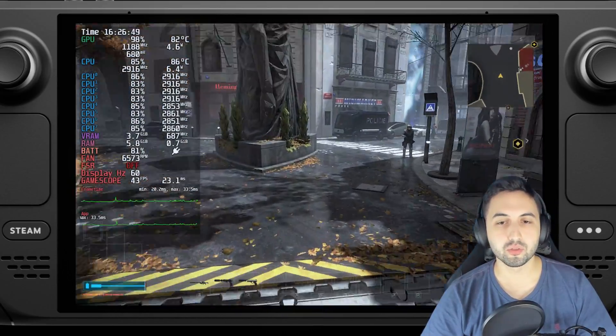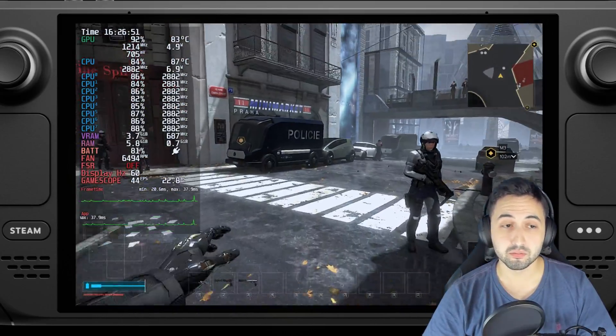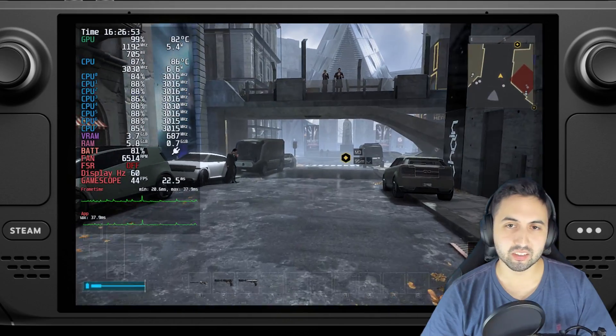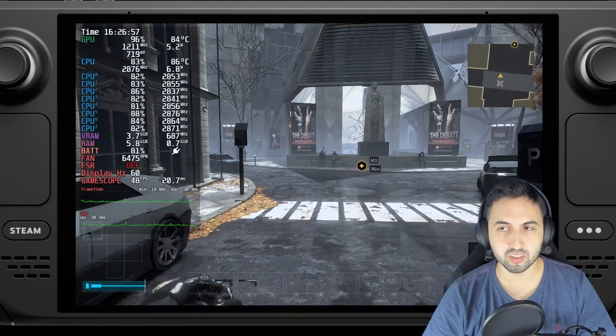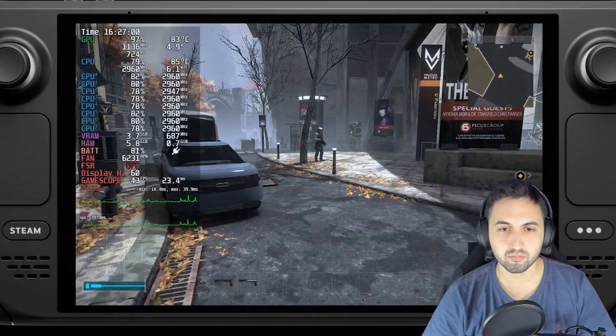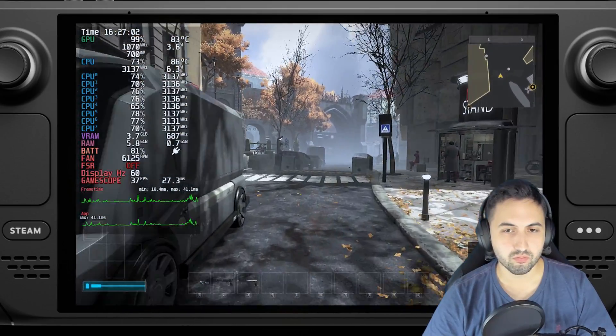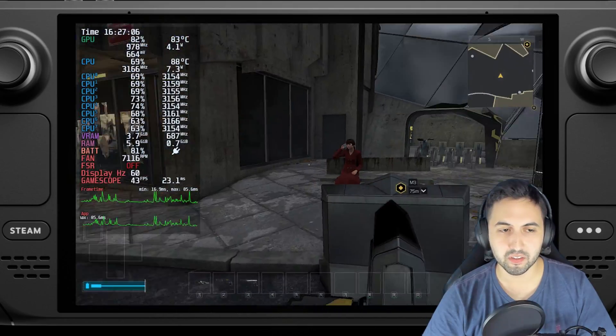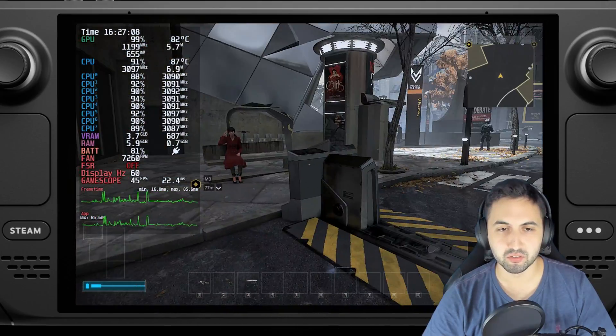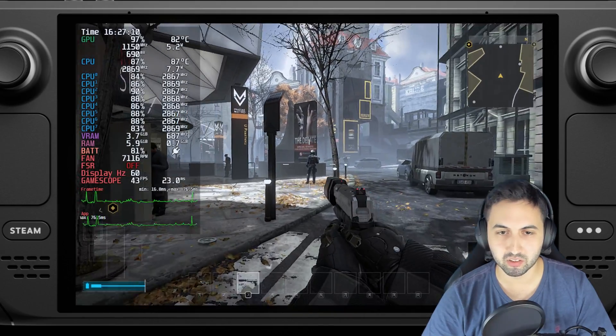I don't think it's worth lowering the settings further. If you want to increase the settings you can, but it'll run at 30fps — and in a game like this, a first-person shooter, I'd rather play at 40fps at least on the Steam Deck. The stutter is real, especially the first time you play in these bigger locations.